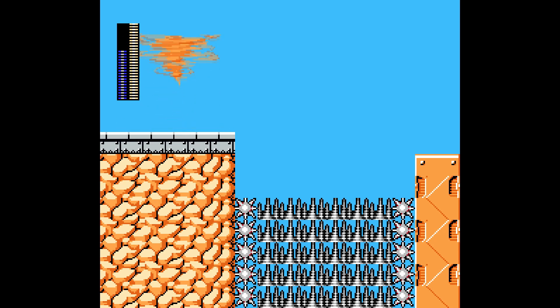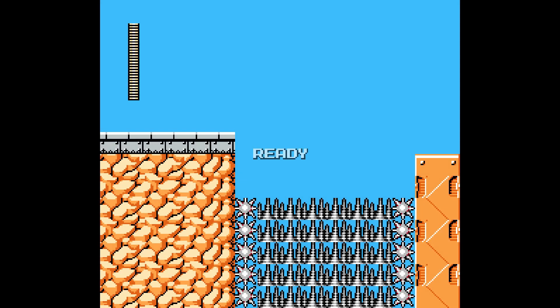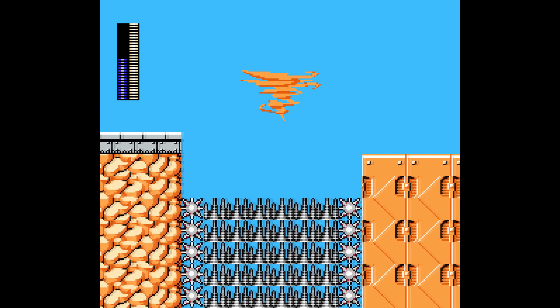The next ability makes you look like the Tasmanian devil and the more you tap it the higher you go. So we cannot make the jump here just for demonstration purposes. But now if we equip the Tornado ability we can easily make this jump.